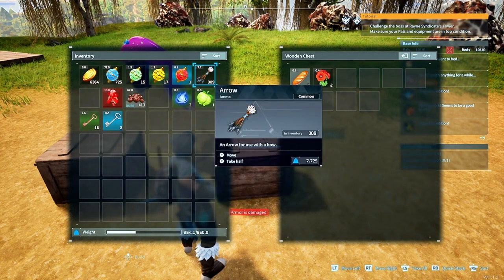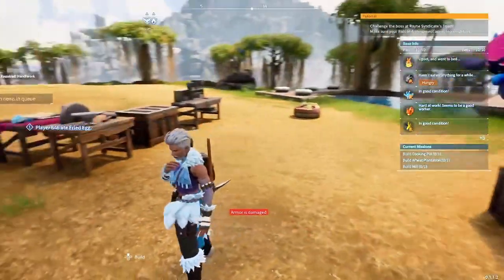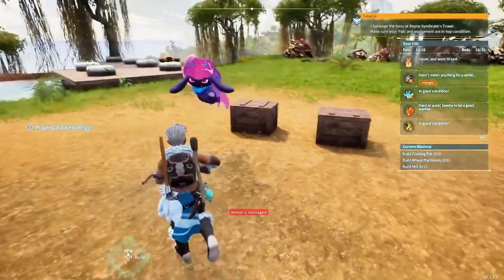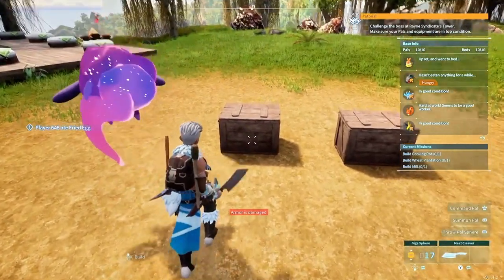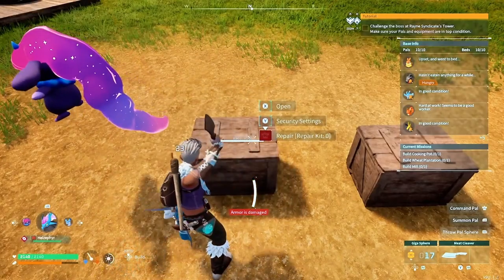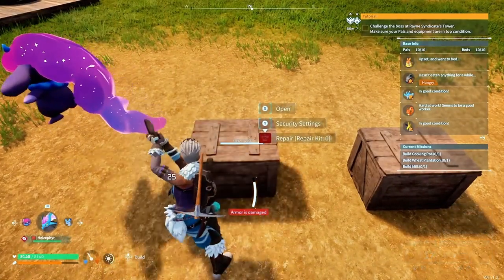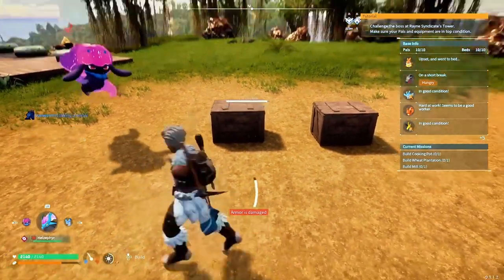I'm going to show you there is a way better way of destroying your items so you can move them around and build them, instead of switching to something like a pickaxe or an axe and trying to break it down. It's just not going to work. As you can see there's so much HP on this thing, it takes all this damage and it's just a waste of time to try to do it that way.